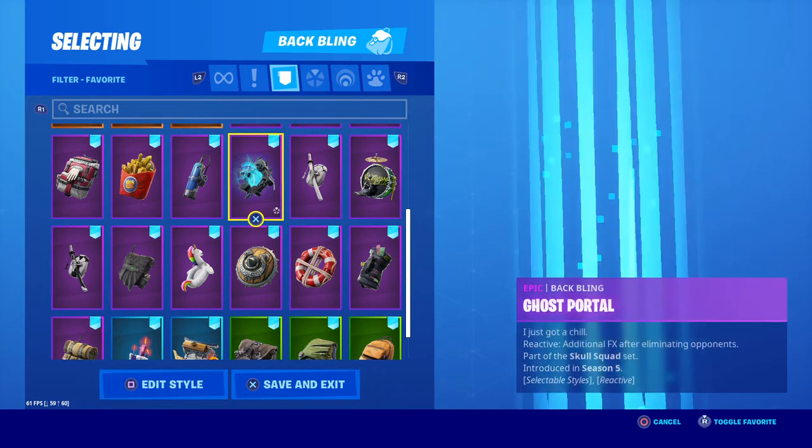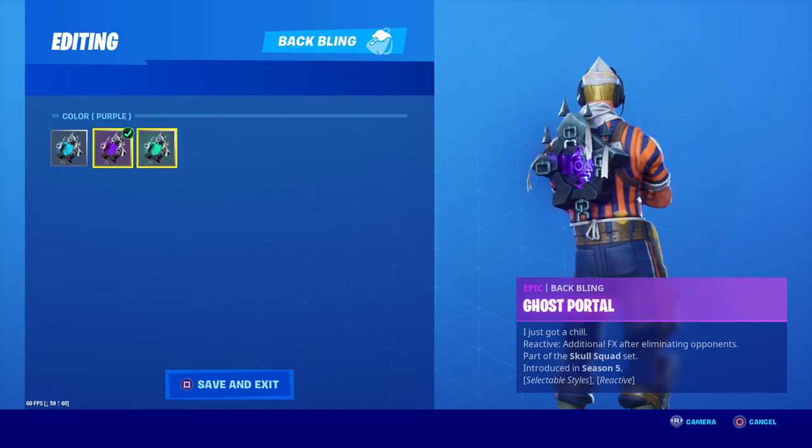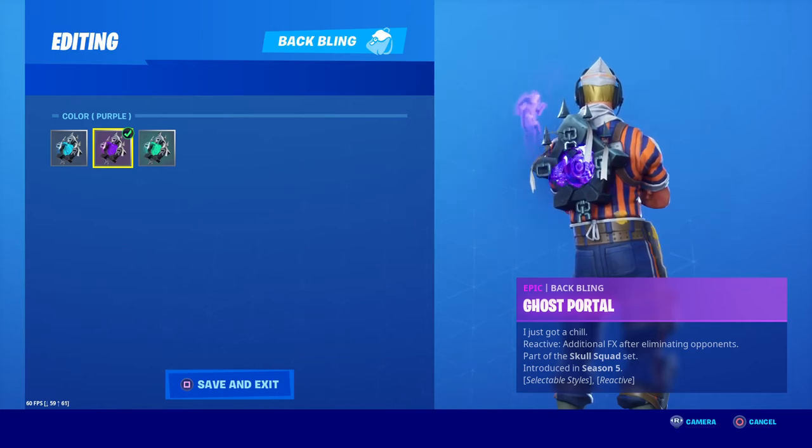Ignition, Ghost Portal — which obviously has variant styles. That was released for the Skull Tripper. As you can see you've got the green version or normal blue, but I've also got the purple Skull Tripper, so of course I have it set to the purple edition. Not many people actually have this particular back bling, so it's pretty rare.